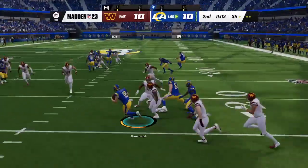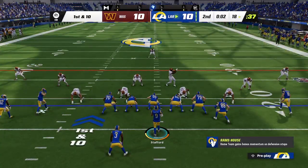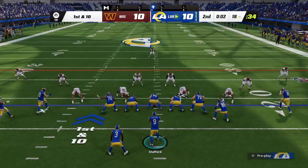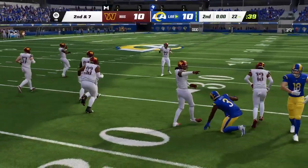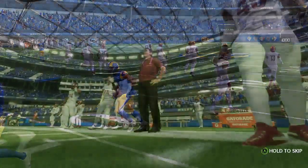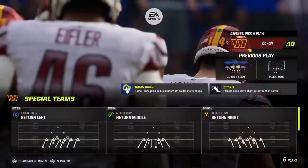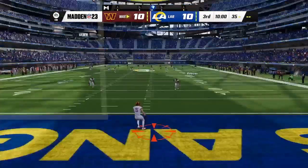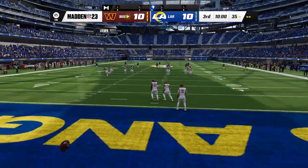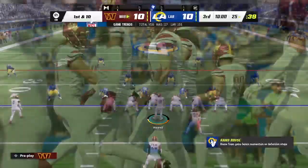The return comes from the middle of the end zone — he'll be brought down shy of the 20, so the decision to bring it out of the end zone was not a good one. The Rams offense at the line — they're just going to run it up the middle. Gain of three before he's brought down at the 22. We welcome you back alongside Charles Davis — getting set for quarter number three. The kickoff bounces out of the back of the end zone, so we'll start at the 25.